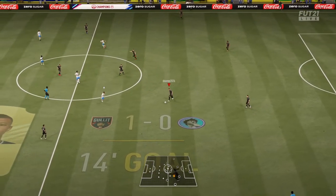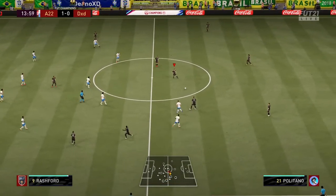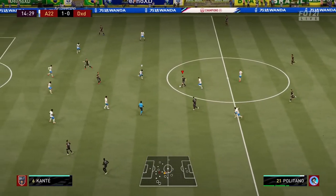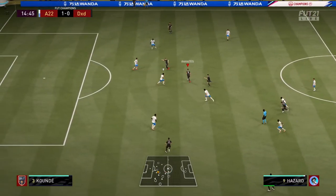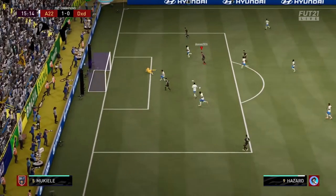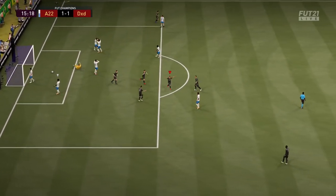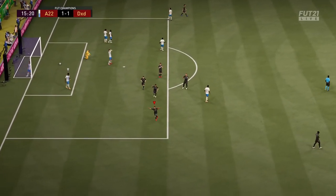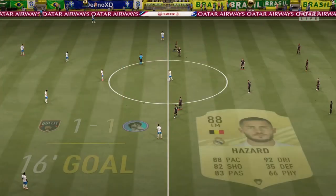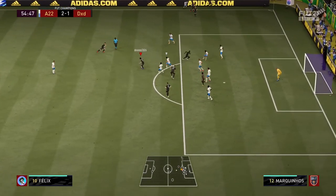On to the next game. We went 1-0 down in this one early on — I think it was a kick-off goal. So we're on the comeback. Politano picking up the ball into Hazard. Kappa sees the move from Hazard — lovely run. 1-1. Great finish from Hazard, who I'm really really liking as a striker in this game. If anyone's looking for a bit of a different striker, Hazard is brilliant on the ball — plays better than that 82 shooting, scores many chances.